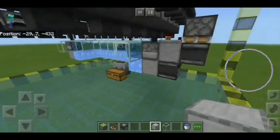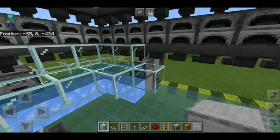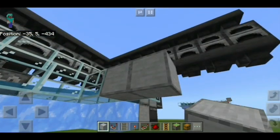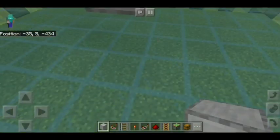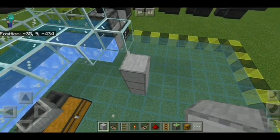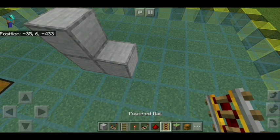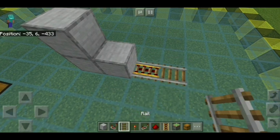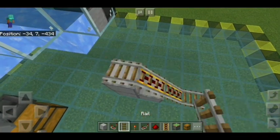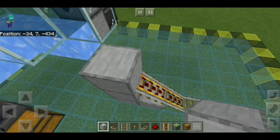Next get your solid random blocks, place one here, one here, and build that all the way down to the floor. Break this one, this one, and this one for now - we'll put it back in a minute. Place a solid block there, a powered rail there, a normal rail there, a powered rail there, and then any old rail there. Break that rail and then place the block back.